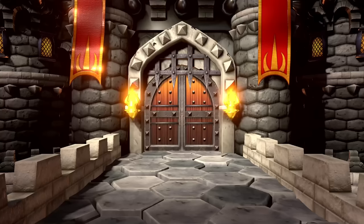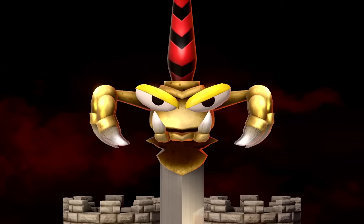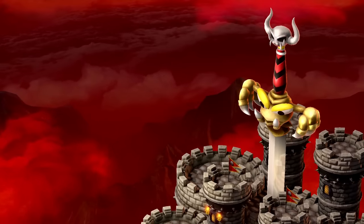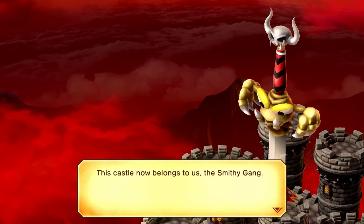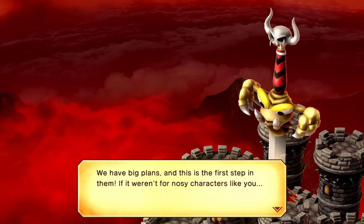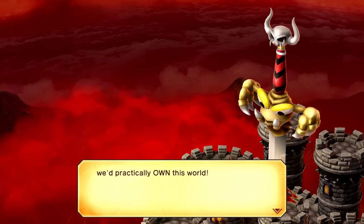Here we are — looking a little familiar, right? But this time there's a giant sword through the center of it. I wonder if Peach and Bowser are okay. Hush — who goes there? A trespasser. This castle now belongs to us, the Smithy Gang. We have big plans, and this is the first step in them. If it weren't for nosy characters like you, we'd practically own this world.